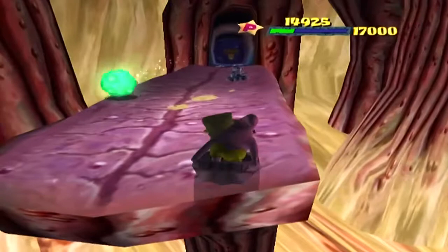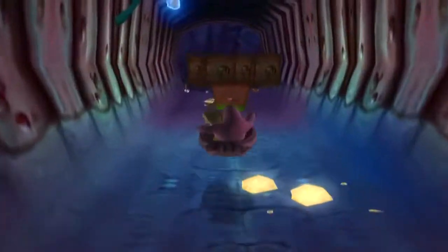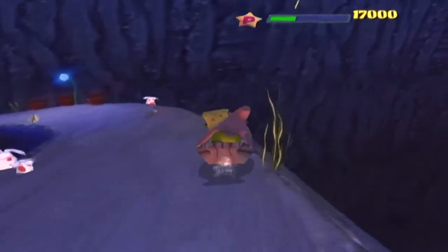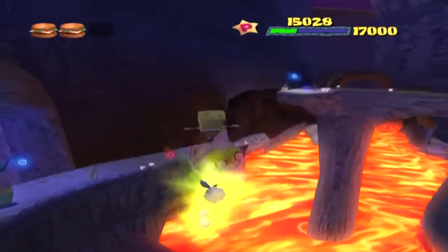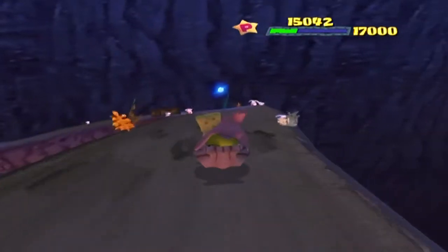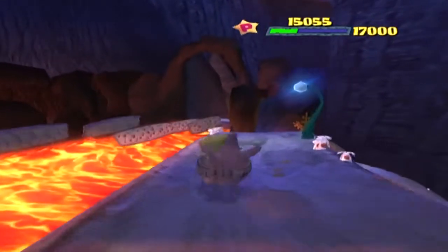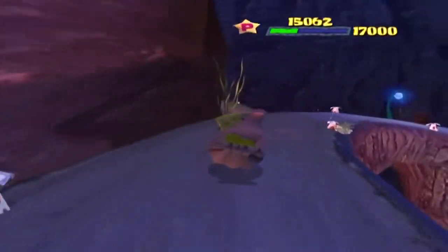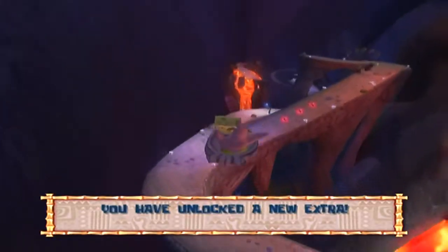We're coming up on the part where we need to make some important jumps. Our first really important jump is going to be coming up here in a second — we're going to need to jump off to the right-hand side of the slide right here. Follow the dumbbells onto the trampoline down below; pull back on the throttle if you need to, to help you make that jump. Then just follow this path around and it will take you straight to the treasure chest. You might have to pull back on the throttle when going after that trampoline, because sometimes you'll overshoot the jump if you maximize your jumps.